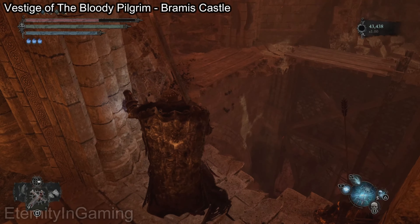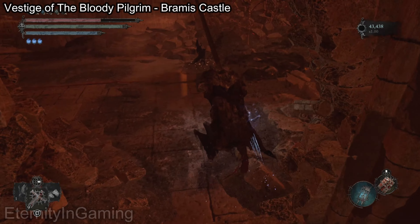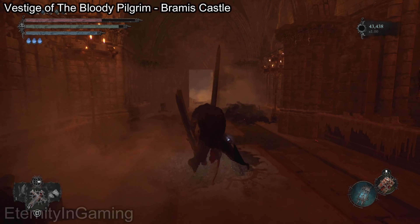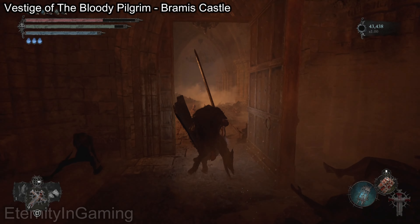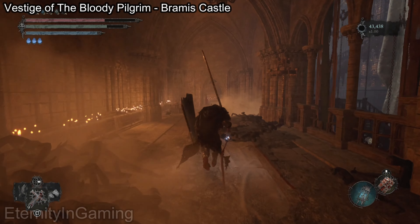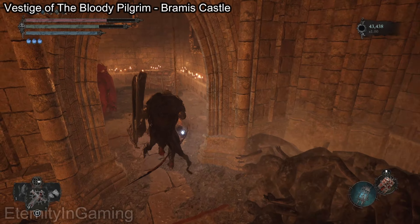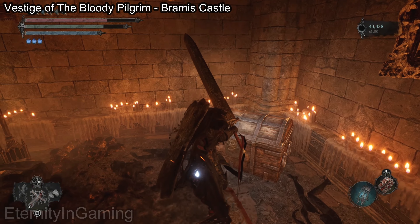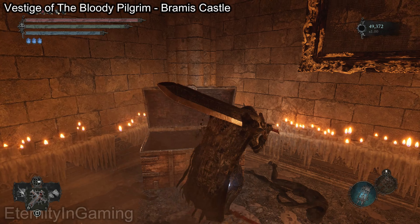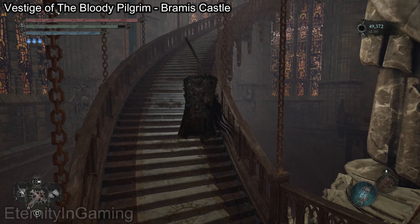Now that we have the key, you can either go up or down the spiral staircase to unlock some more areas. From here we're gonna go up the spiral staircase now and we're gonna be able to open a door up there using the key.